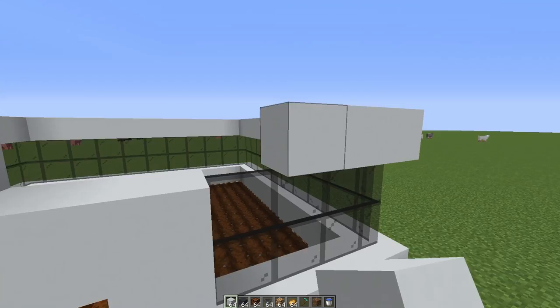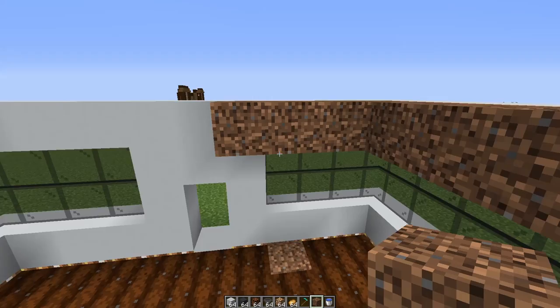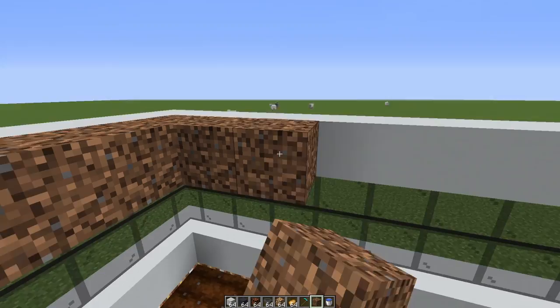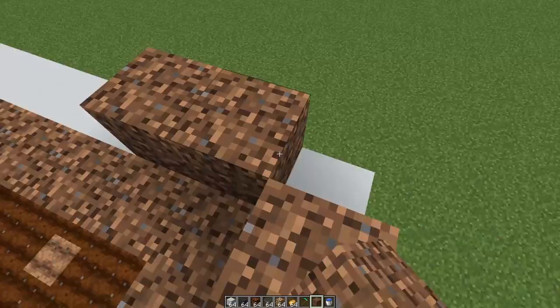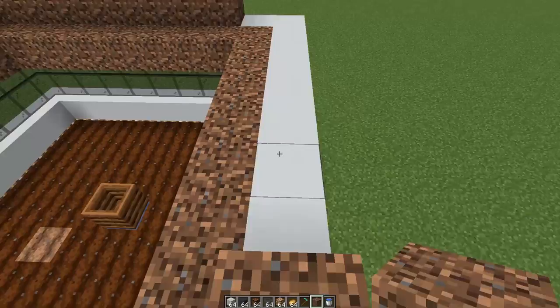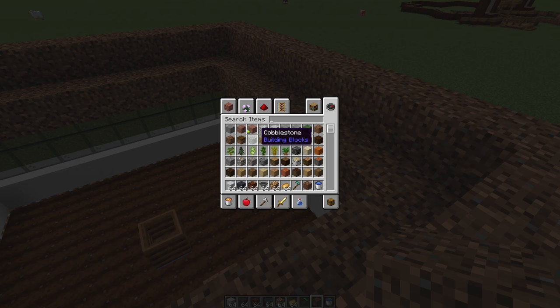Look how nice and industrial that's looking. This is very important: take some dirt or coarse dirt — I like coarse dirt because no grass will grow on top of it. Put it right beside that top block on top of the panes, all the way around — that's where you're going to put your flowers. Let's make another layer, because we're going to have two beehives in this farm. I've tried one, two, three, and four beehives; I find two works best. With four it gets too congested and the villager gets confused.